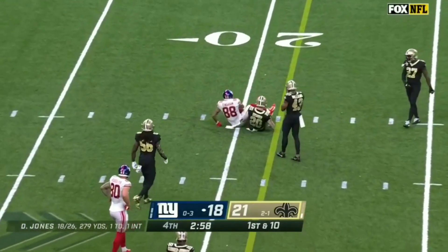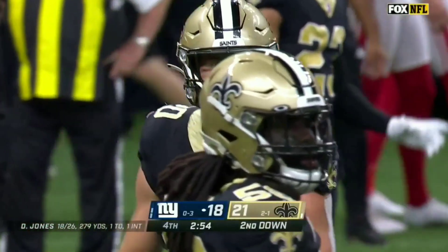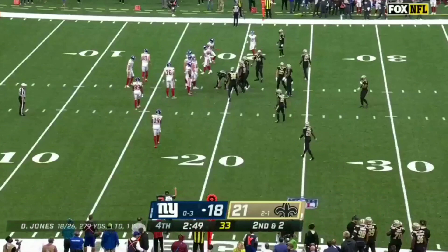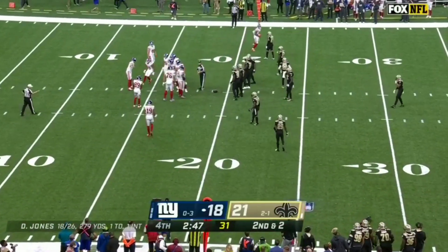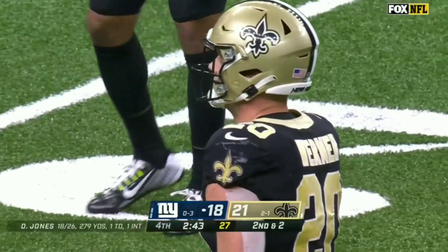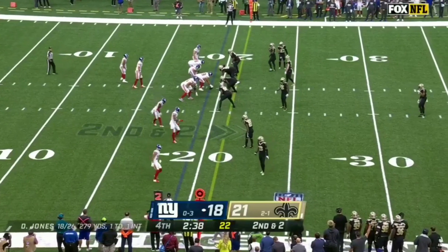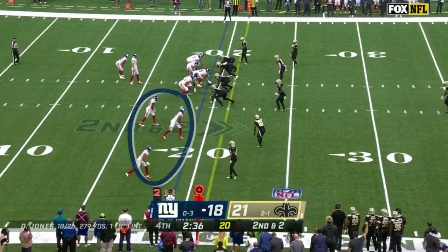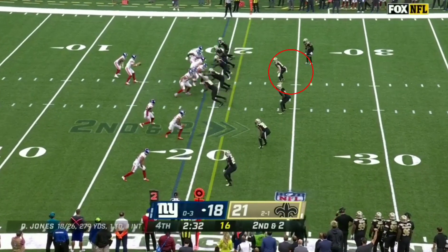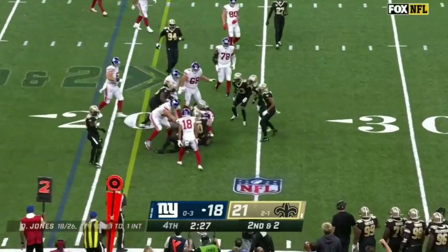Barkley split out wide to the left. Jones throws over the middle and the catch is made by Evan Ingram for a gain of eight yards. Notice they put Pete Warner — more of a coverage linebacker — as opposed to Caden Ellis or Zach Vaughn, because Evan Ingram is such a problem in the passing game. The Giants get their burners on the field; second down and two with two and a half minutes on the clock. Jones goes to the outside and picks up a Giants first down.